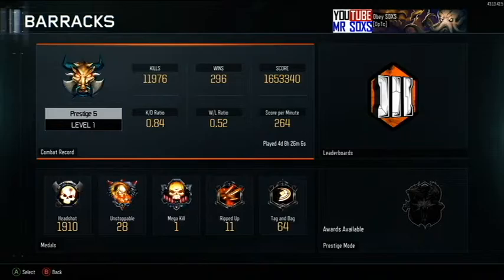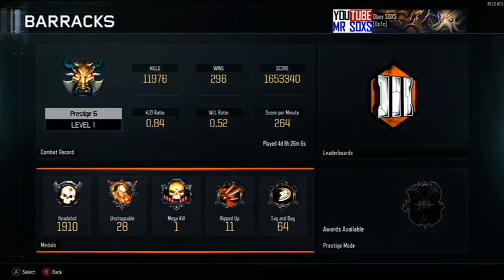I have eleven thousand nine hundred seventy-six kills, 296 wins, one million six hundred fifty-three thousand three hundred forty score, score per minute 264 — that's okay — a 0.84 K/D, and a 0.52 win/loss. So these are my stats right here.